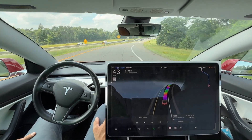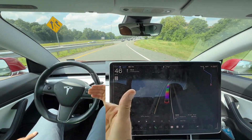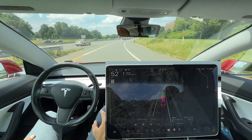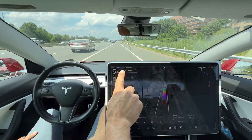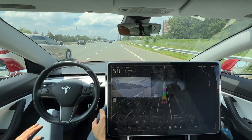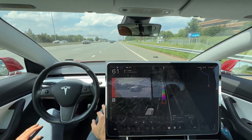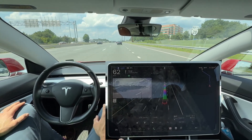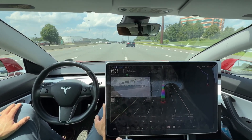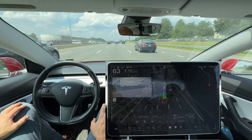Coming onto this on-ramp now, so it should be accelerating up. You can see we're at 55 miles per hour on this highway — we are in Hurry Mode, which might be a little hard to see on the screen. Left turn signal does come on and it aggressively transitions over and then over once more.